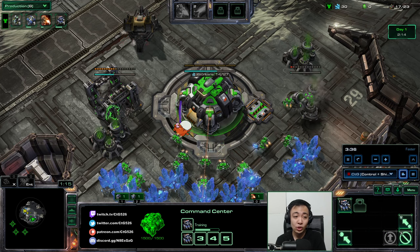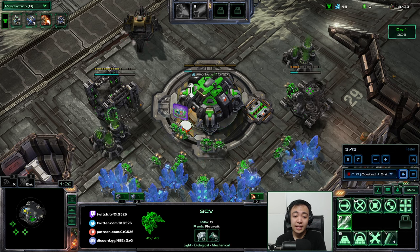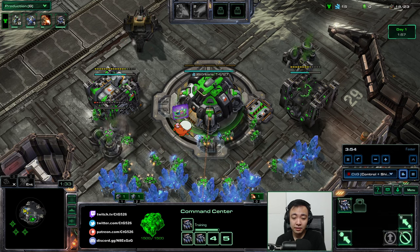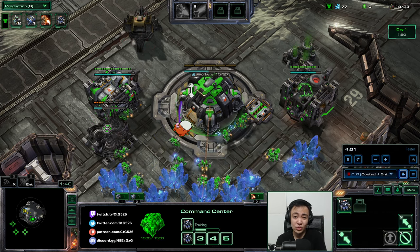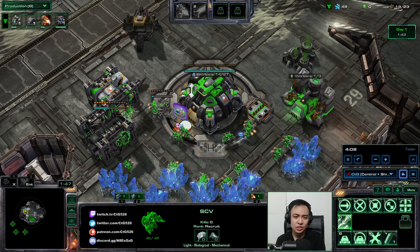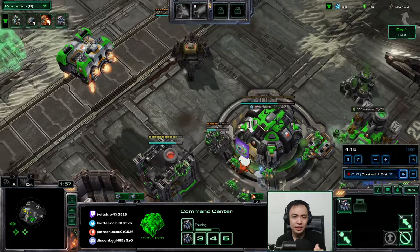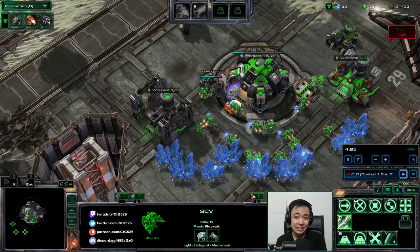Dead of Night is a map where you have to destroy 151 enemy structures throughout the game. What's unique about this map is that you're stuck on one base, so builds that apply for two-player maps won't apply here. Rather than giving you a specific build for Swan, I'd rather explain the general idea of what you want to make.